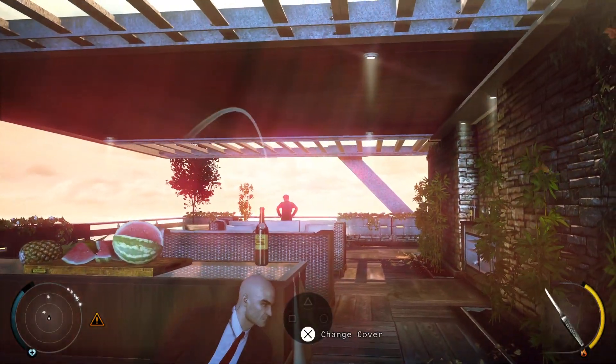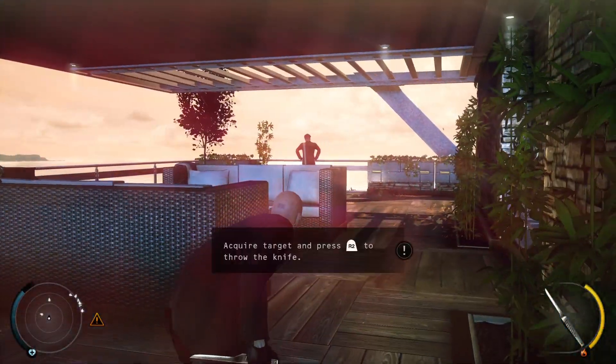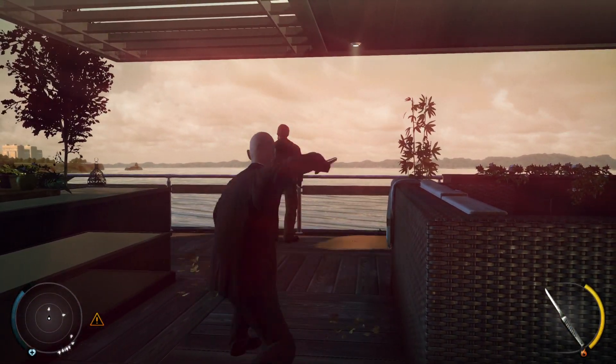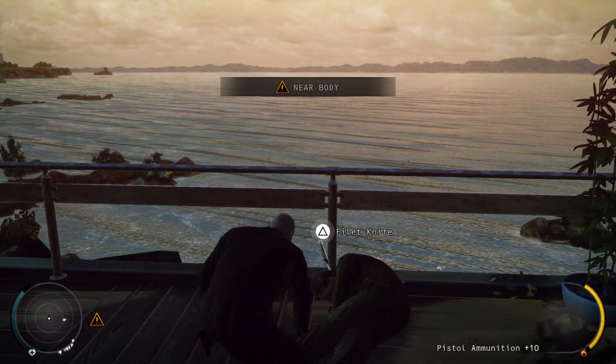Edged and piercing weapons can be used for deadly throws as well as distractions. Focus on a target, now throw. Clean kill — you can dump the body over the railing.